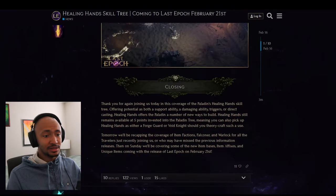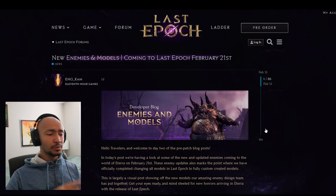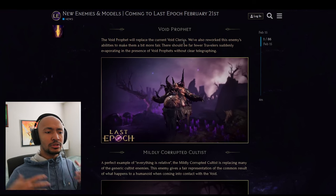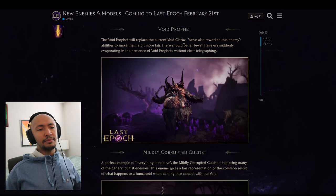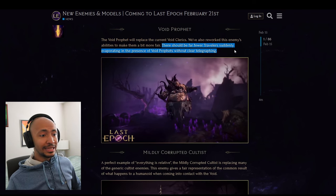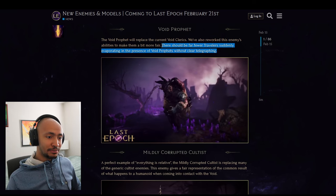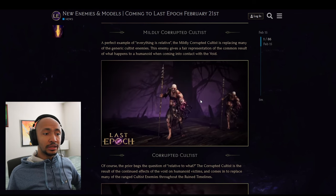Now we'll cover new enemy models. Here are the Void Prophets — these will replace the Void Clerics, those chunky staff enemies in early areas that often one-shot you. The patch notes say there should be far fewer travelers suddenly evaporating in the presence of Void Prophets without clear telegraphing. These will serve as new trash mobs replacing many of the currently generic cultist enemies.